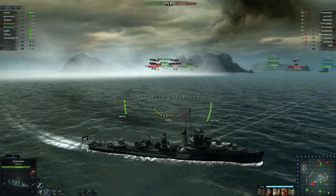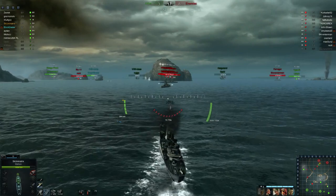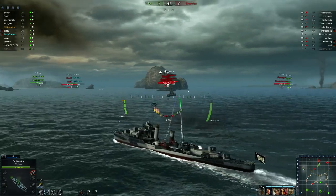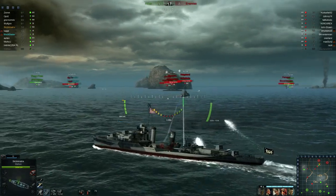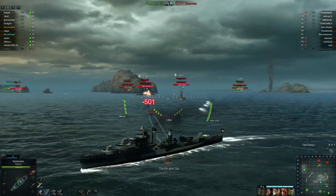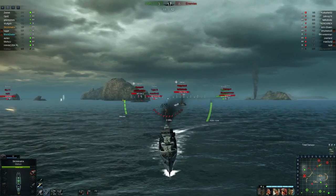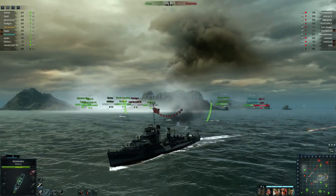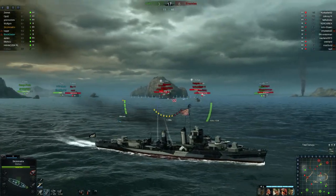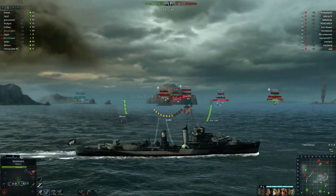It doesn't look like it. Meanwhile, my team is taking some devastating losses. These other battleships have noticed me, so I'm going in with another torpedo spread — a sliding run. Two of my torpedoes do hit this Kawachi and do significant damage. I've managed to get hits on all of the battleships and have caused significant damage. But I'm enemy number one as it stands right now.